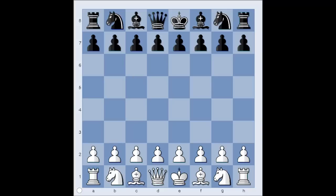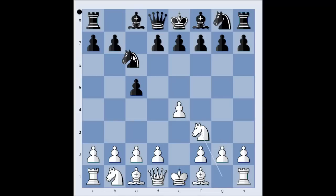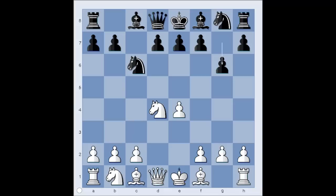Rashid Nedmetinov had the white pieces and he started with e4. Chernikov played c5, the Sicilian defense. After knight to f3, knight to c6, d4, pawn takes pawn, knight takes on d4, and g6 — Chernikov is playing the accelerated dragon variation of the Sicilian defense.